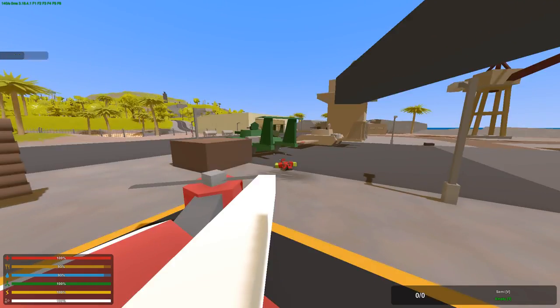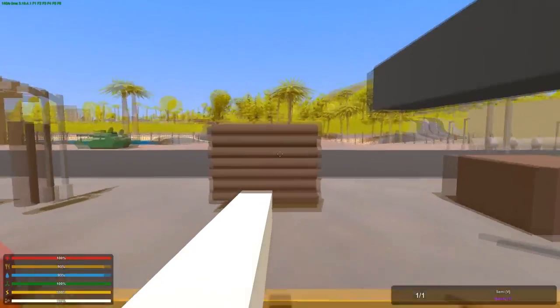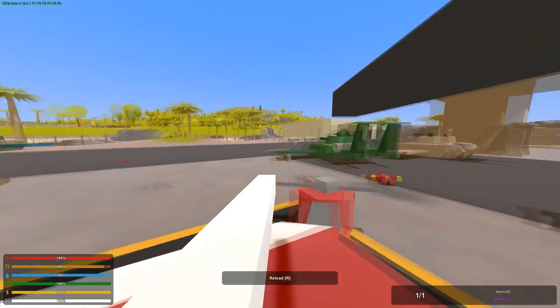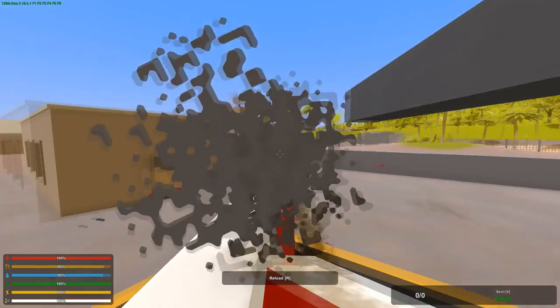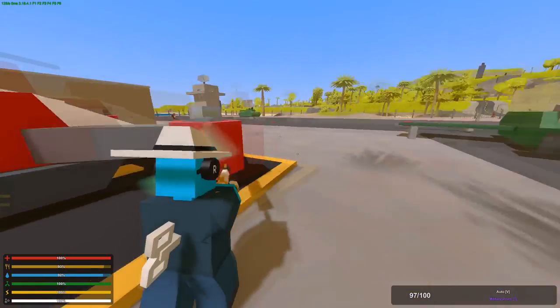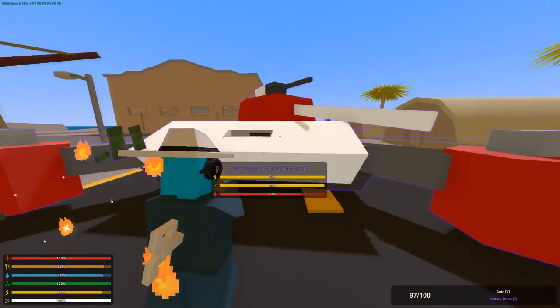It takes one shot to kill a zombie. Let's test it out on these maple structures — we've seemed to attract some zombies. Let's try to destroy this quickly. One shot for maple wall, one shot for the floor, and one shot for the pillar. We'll destroy the lamppost as well.